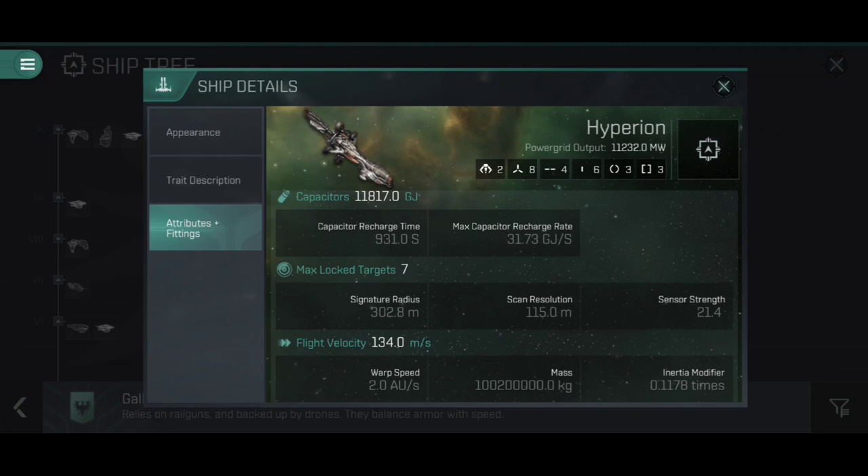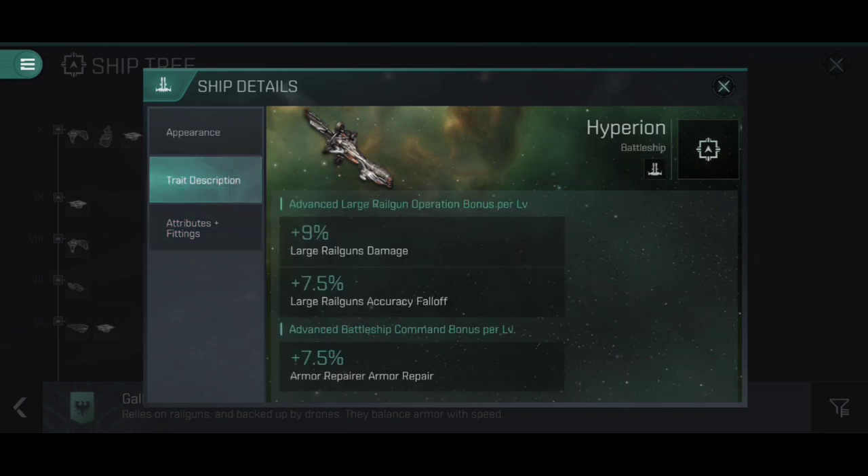Below this, though, the Hyperion becomes a pretty standard battleship: seven maximum locked targets with a low scan resolution of 115 meters and a very large signature radius of 302.8. It's a big target, it takes a while to lock onto anything, and it's a very slow and lumbering target as well — 134 meters per second flight velocity with a very large mass. Even though the inertia modifier looks low, multiplying the mass by that inertia modifier does still give you a very cumbersome beast of a ship.